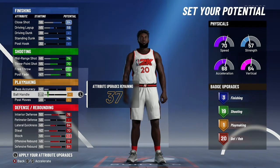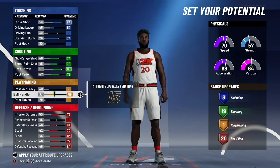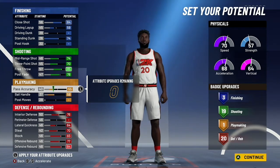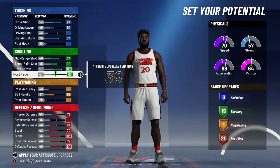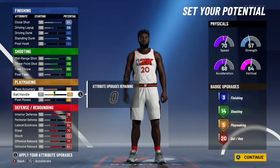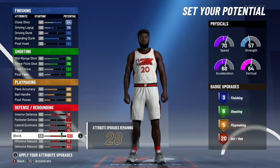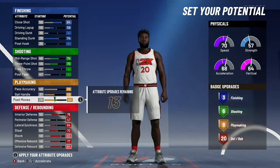Three finishing badges, right? I try to go into playmaking — just go with ball handle — I can't even get one badge for maxing that out. Then I start putting in pass, and you still don't even get one yet. It's really not worth it. I'll max it all out — that's only three. The maximum you can get is 10 on this build. It's just not worth it, bro.